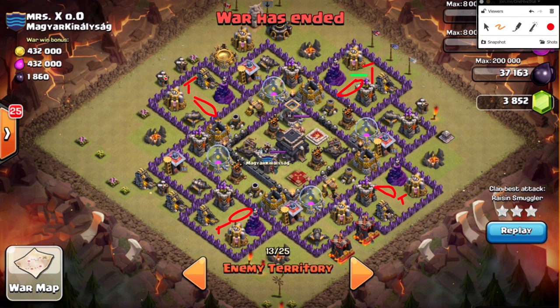I ran into a base with double teslas and double bombs in the other two locations — it threw me off. It was an easy cleanup for somebody else but it screwed me up. The problem is that if there's a double giant bomb but no tesla protecting it, a single hog can trigger one or both those giant bombs. It makes it easier, but when you're expecting something else it can throw you off.